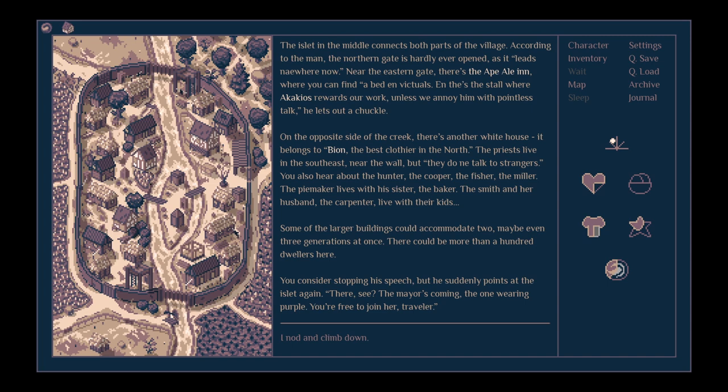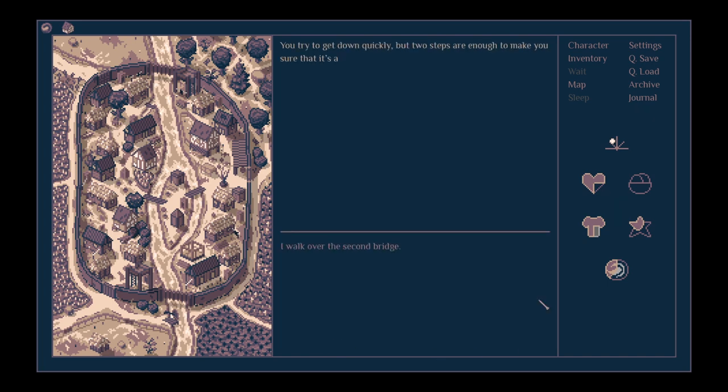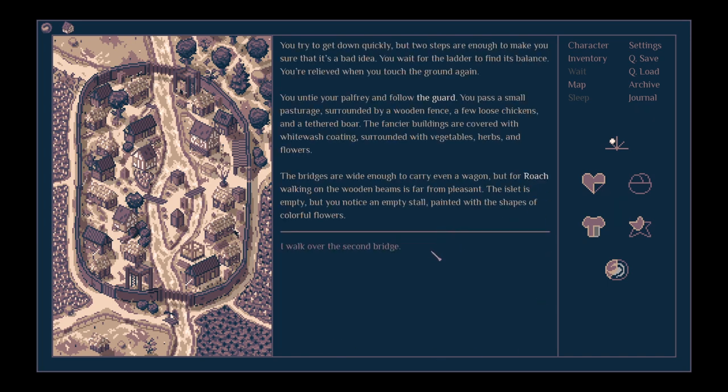You also hear about the hunter, the cooper, the fisher, the miller, the pie maker who lives with his sister, the baker, the smith and her husband, the carpenter who lives with their kids. Some complicated family trees going on there. Some of the larger buildings could accommodate two or even three generations at once — there could be more than a hundred dwellers here. The guard suddenly points at the islet: 'The mayor's coming, the one wearing purple. You're free to join her.' I nod and climb down.